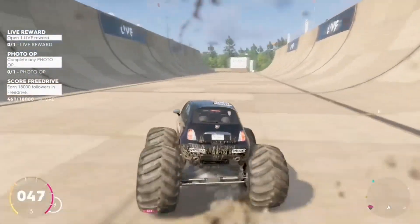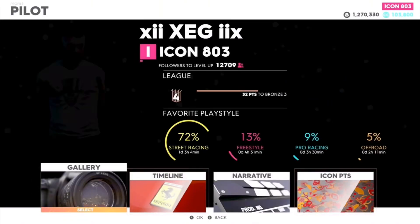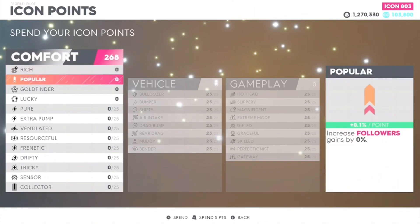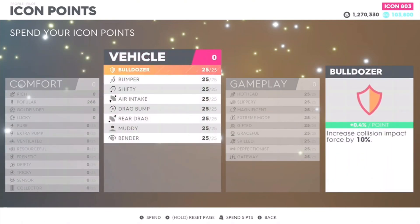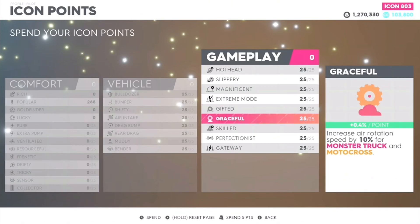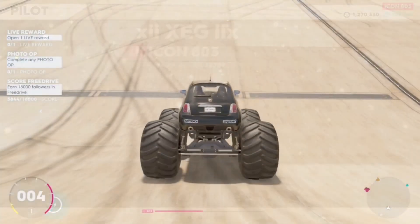Just before you begin, what you want to do is go into your pause menu, go over to the pilot section, go into your icon points, and put all of your icon points into Popular. If you are an icon level player you can obviously do this; if you are not an icon level player you will unfortunately not be able to do this. So make sure to put all of your icon points into Popular, and then go over to Gameplay and put all of your icon points — or 25 points — into Gifted or Graceful, either one is fine, and that should help you during the process.